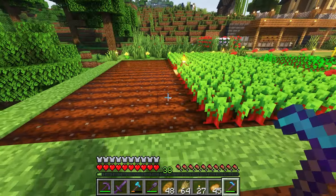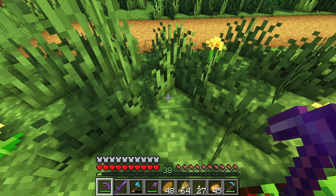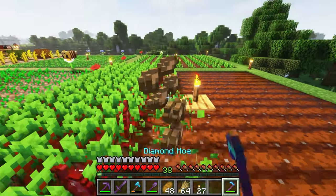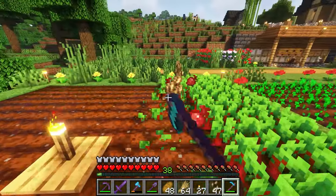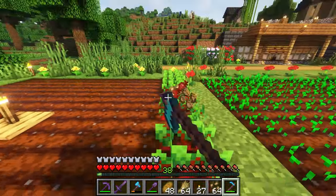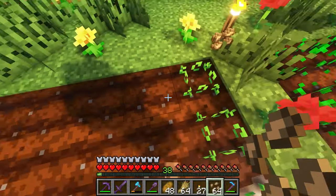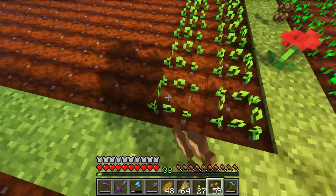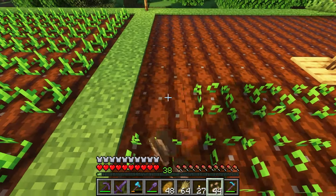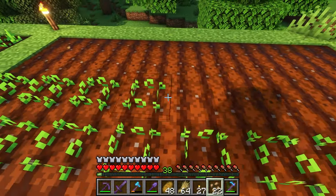Two stacks should do it. One of the dilemmas — or maybe it's a suffering from success case — that I never thought I'd run into is I didn't expect to have this many beets. Now with my storage I know I might need to build a few more silos — pumpkin silos, melon silos — just because I've got a lot. This might be a build in the near future. Might even do it off camera.